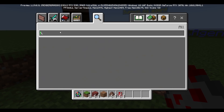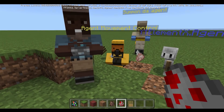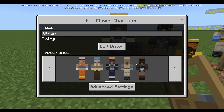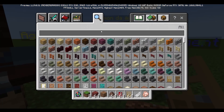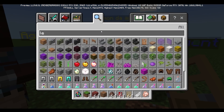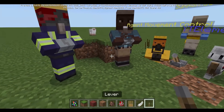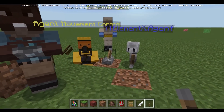Now let's look at the agent interact command. With this command, you can make the agent open or close doors. I believe you can also use it to interact with levers. Let's place a lever right here and try it — and yes, it does work.